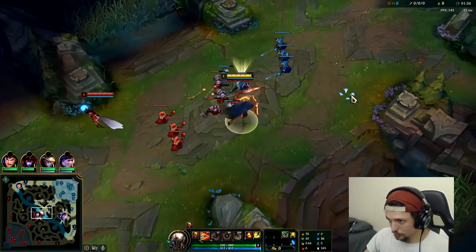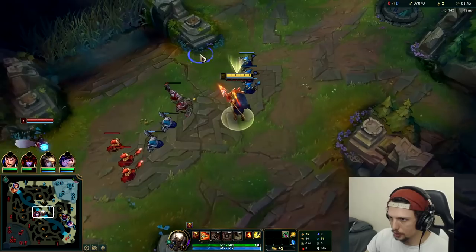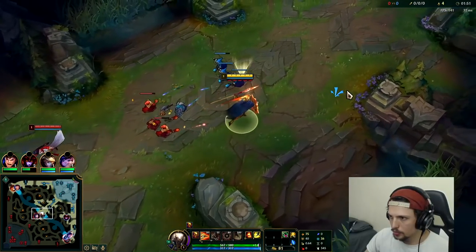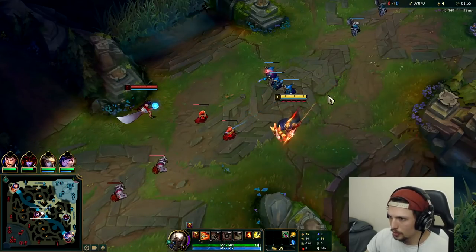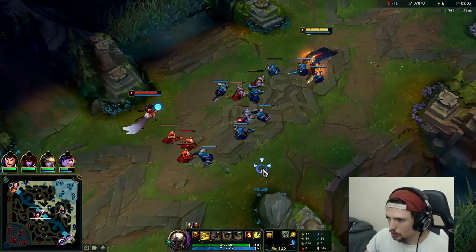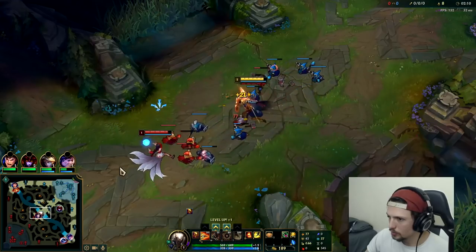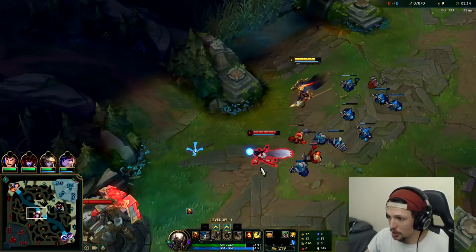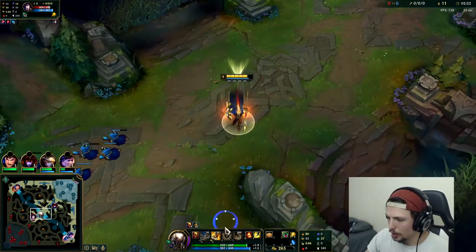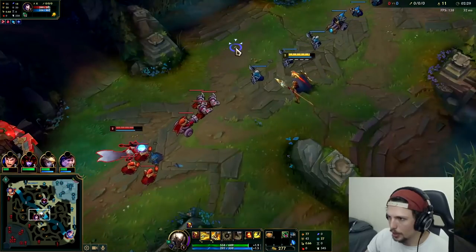It's an Ahri so I'm gonna go for magic resist. She's poking me with an auto a bit. I just want to hit level two first, so I put down a few autos on the minions, preferably on the same one so you can get all three stacks easily. We're gonna hit level two before her — that's fine, she's sitting really far back. At level two you're going to get E, you're gonna max your W last, max E second, Q first.